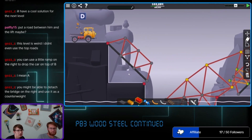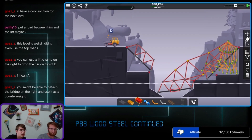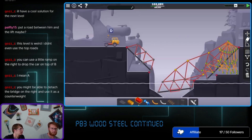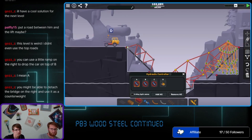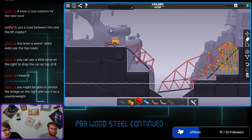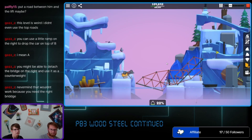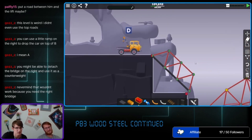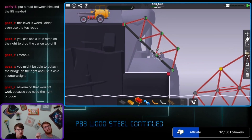If you detach and have this fall, it might fall easier — because it'll tumble on the land instead of going straight at the road. We can try... This is not gonna really work because I don't have enough weight, and if I add more weight it's gonna go too fast.